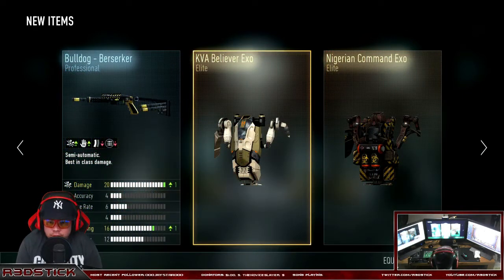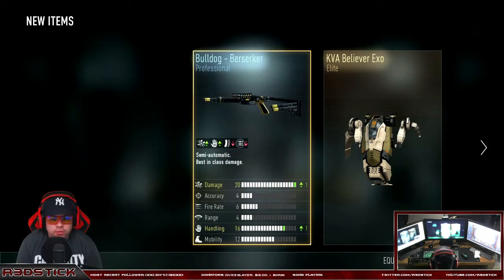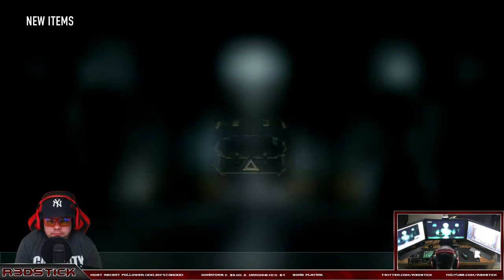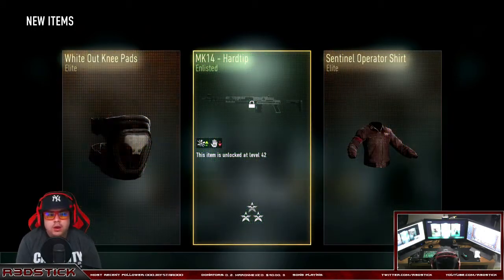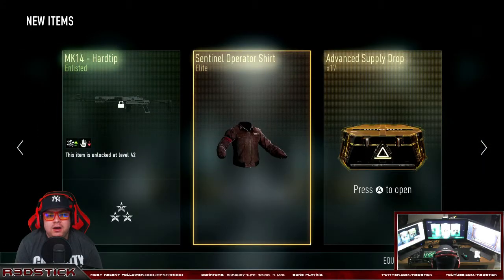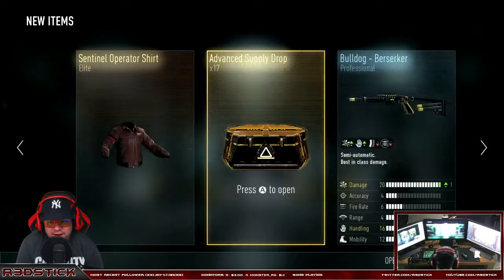Double elite but both XO suits. Man, they love to give me the XOs. This one looks good — the Bulldog Berserker. It looks cool and it's got a plus on two different things. This one looks pretty beast, might have to try that one out. Elite, elite — oh, double elite! We got the Whiteout knee pads, they're not even white. The MK14 — I don't use that gun at all — and a shirt. That shirt's red, I might have to wear that.